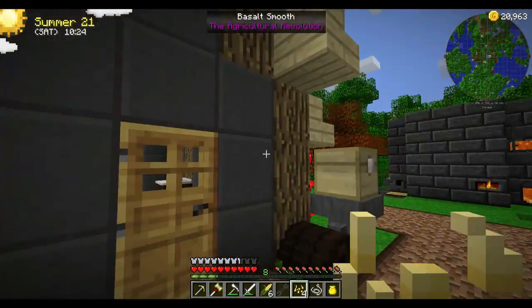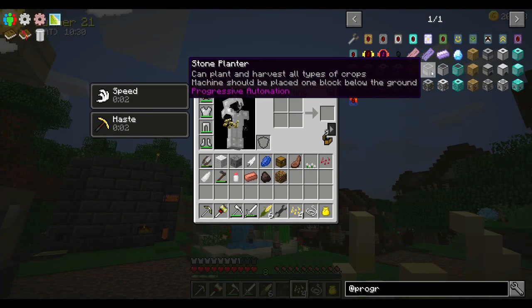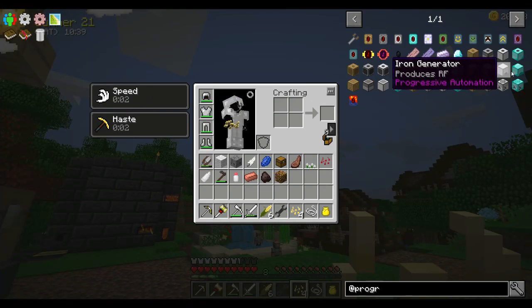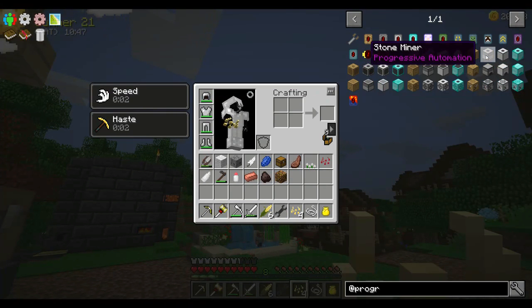So what I was thinking — this pack has Progressive Automation. Now if you're watching my family Let's Play series, you'll have seen some of this before. I think I've got the planter and the chopper. I wouldn't mind looking into some of the generator and the miner — the miner would be cool. This one will be out after that episode, sorry. I'm trying to get a little bit ahead because of the Christmas period.